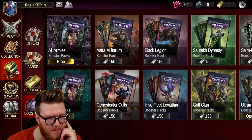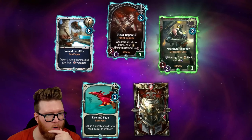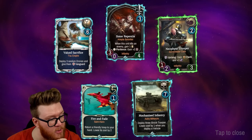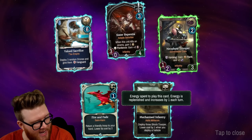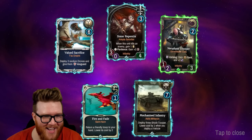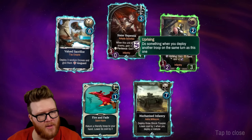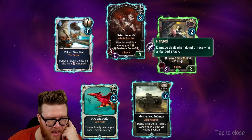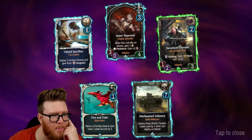The Locust Heavy Destroyer: when reanimated, deal three damage to a random enemy. These card backs look sick too — not sleeping on the card backs. Return a friendly troop to your hand and lower its cost by two — that's exactly like Shadowstep in Hearthstone, but it costs one. They learned something! Here's a Genestealer Cults card with the Uprising keyword — when you deploy another troop at the same time this gains extra range, hits for three, and can attack right away.